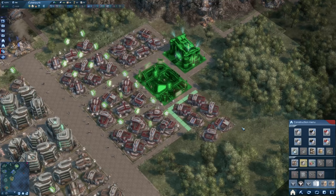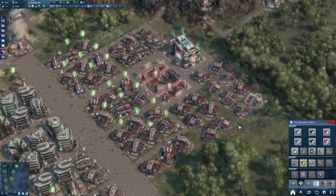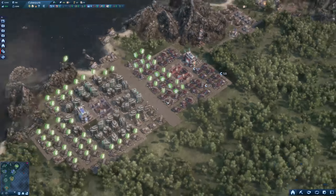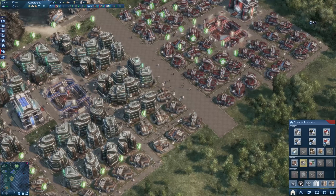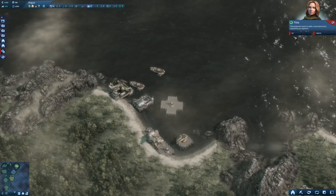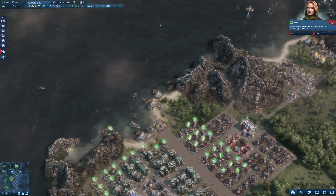The city is growing and we can upgrade more and more. They have medium taxes at the moment which keeps them happy. We have 500 credits now and enough building materials, so I'd like to go with the next houses in our block in the red district.